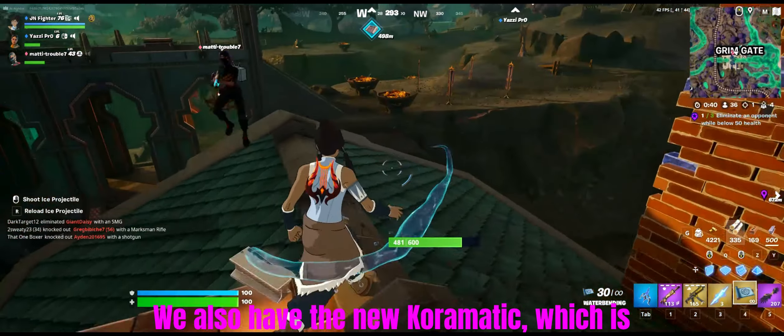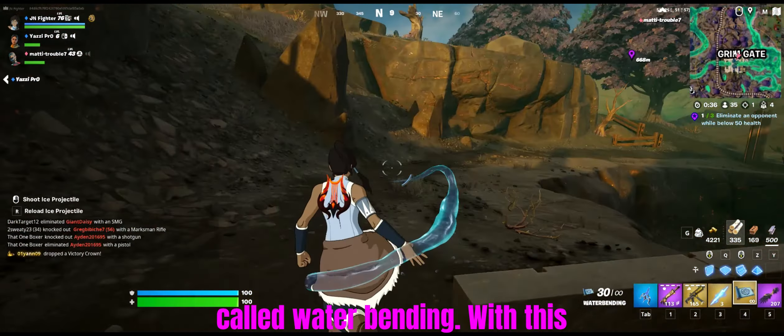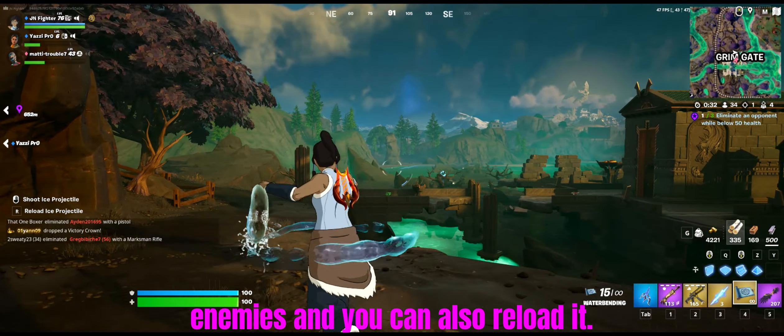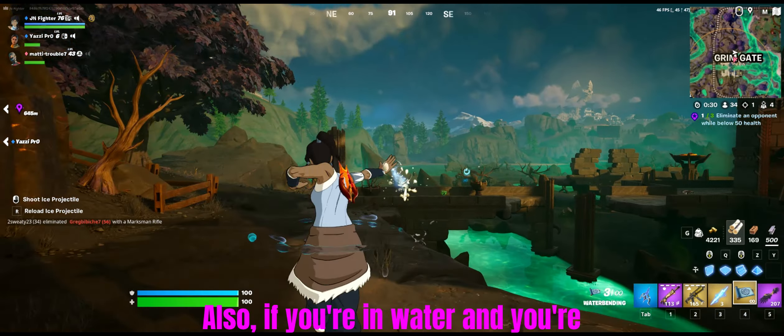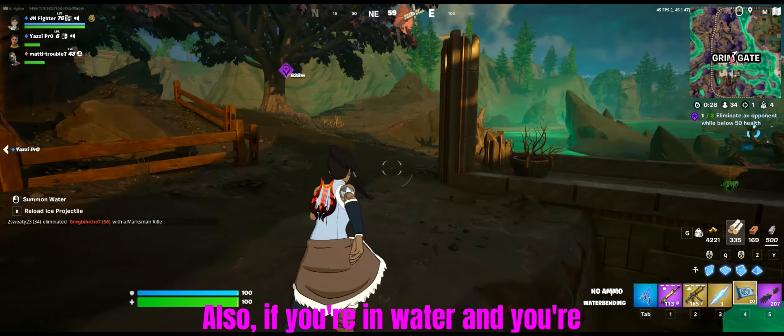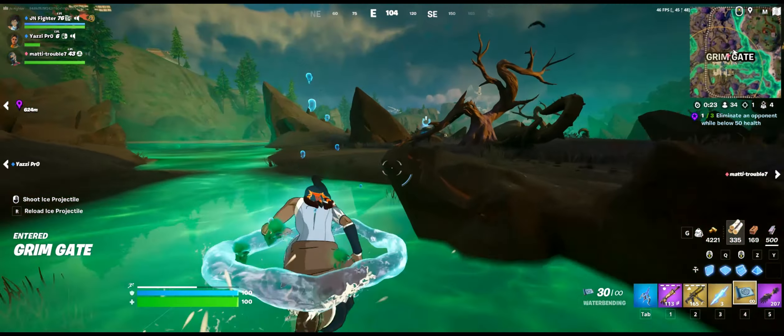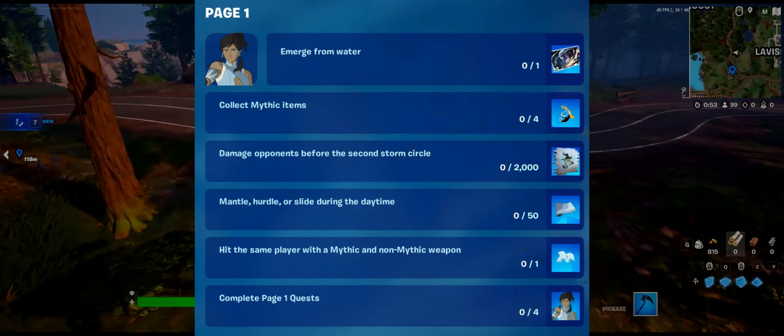If you want to escape, you can jump on this, deploy your glider, and return to your normal game. We also have the new Korra mythic called Waterbending. With this you can shoot ice projectiles at your enemies, reload it, and if you're in water while holding it out, you can also heal your health.